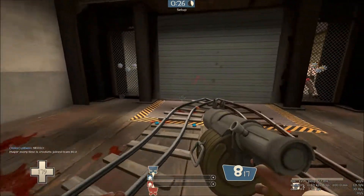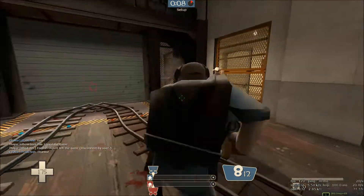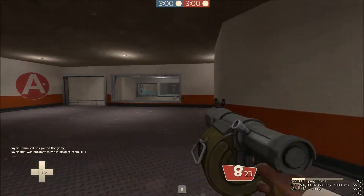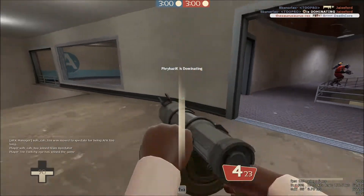Hey everyone, the Sarasaurus Rex here with another TF2 Quick Tips video. Today I'm talking about the Demoman Sticky Launcher. The sticky's big arc and long range give it sight lines other weapons just don't have. The ability to place projectiles for later detonation is unique to the Demoman. These attributes combine to make stickies incredibly versatile weapons.